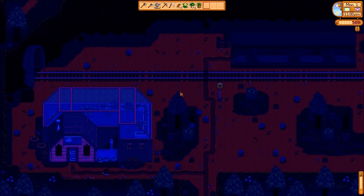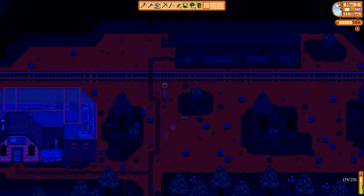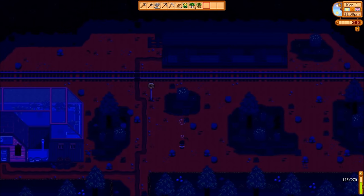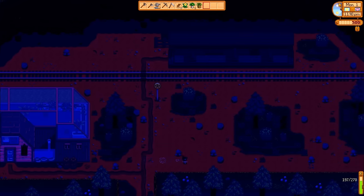Now I'm swimming everywhere I go and for everything I do, which means that the game thinks I'm in the spa, therefore I have unlimited energy and unlimited health. So by using a combination of those two glitches, I've gotten myself unlimited energy from the first day. That means I'm going to be able to make a lot of money really fast.